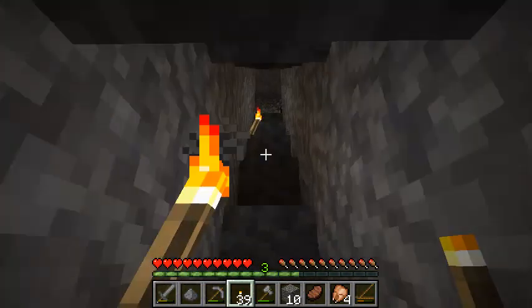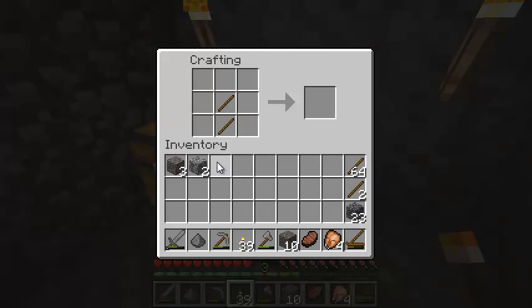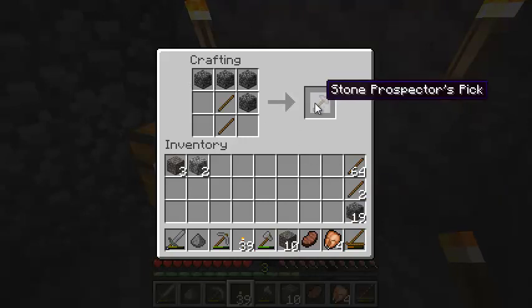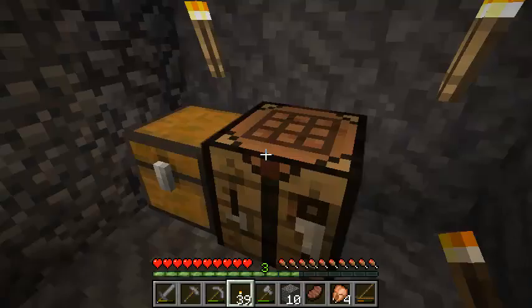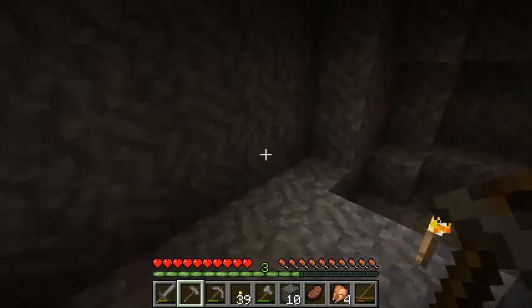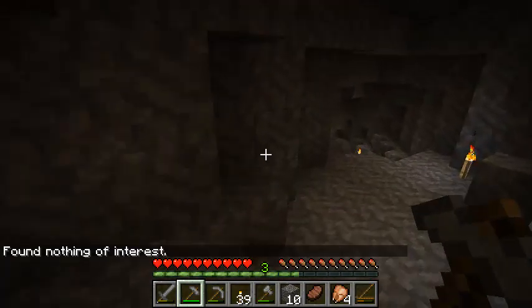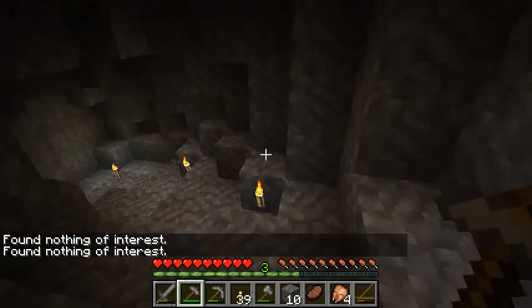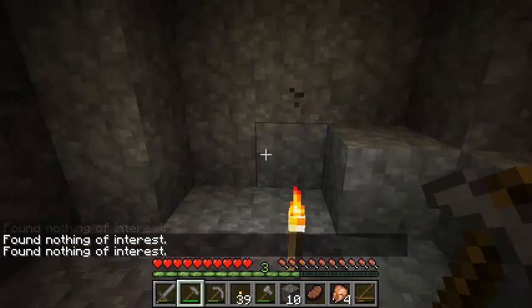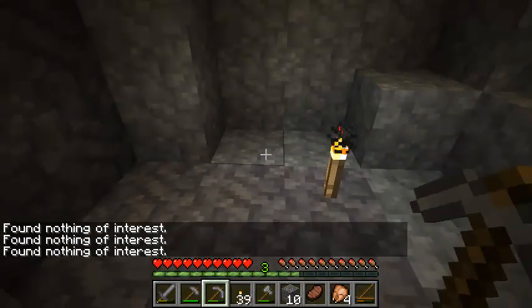But in the meantime, let's come up here and I'll show you guys a new tool that we can make. Put some sticks in right like that, some across the top — normal pickaxe shape — add one right there and we get a stone prospector's pick. What this thing does is we can use it to probe the walls for any valuable resources. Let's see if there's anything over here. Nothing. Maybe down here somewhere. Nothing. Maybe a little bit further. Nothing.